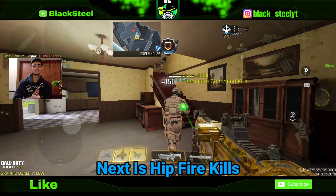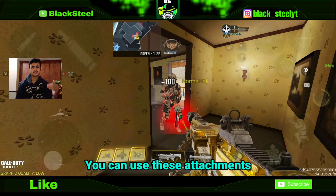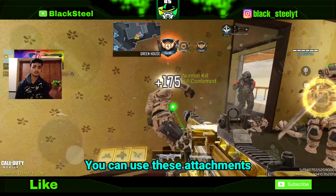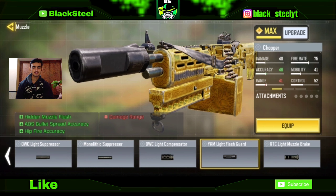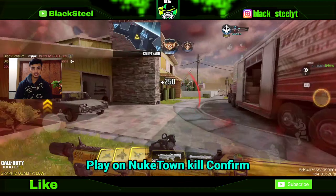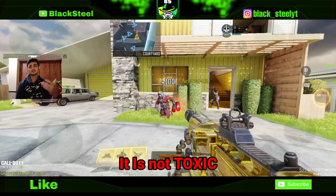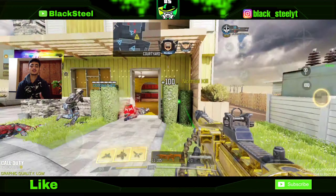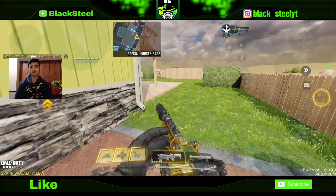Next are hipfire kills. You need hipfire accuracy, so use these attachments: YCam Laser Ranger, YCam Light Flash Guard, and Mark 4 Grip. For the map, play Nuketown Kill Confirmed — it's not as toxic as Shipment, and you'll usually get bot lobbies, making hipfire kills easy.